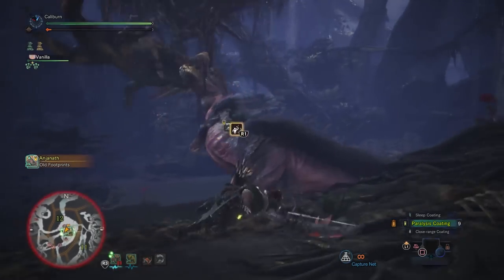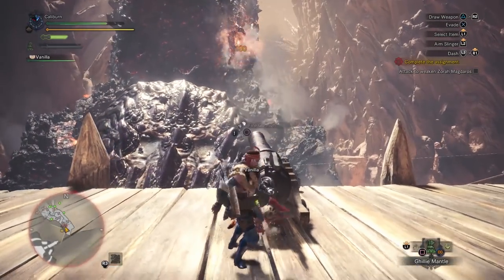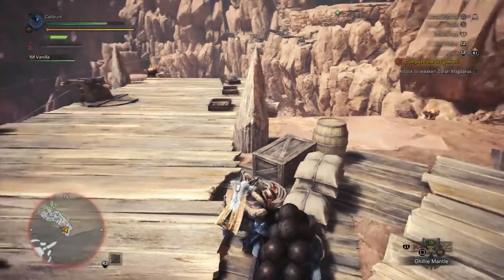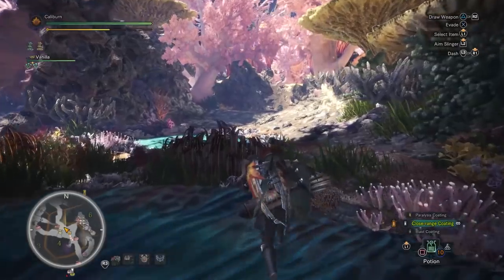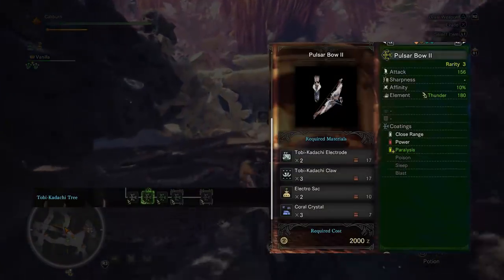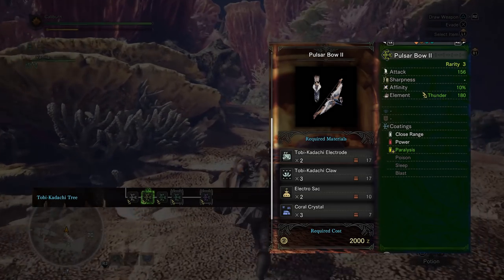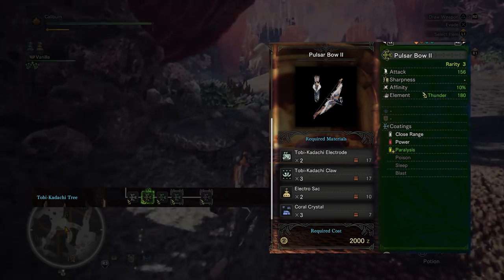Keep going onwards and you'll have to fight Zora Magdaros. After defeating Zora Magdaros — don't worry, it's a set piece and you can't really lose — you'll gain access to the Coral Highlands. In the Coral Highlands you can mine to get Coral Crystal. Mine 3 as soon as possible. Once you do, you can upgrade your Pulsar Bow 1 into a Pulsar Bow 2 by using 2 Tobi-Kadachi Electrodes, 3 Tobi-Kadachi Claws, and 3 Coral Crystal.